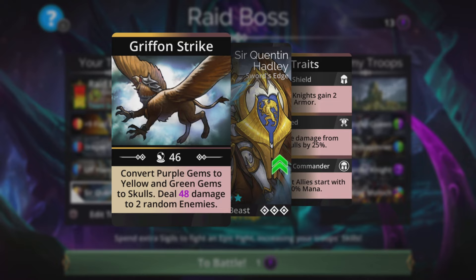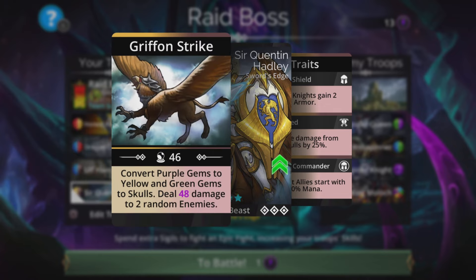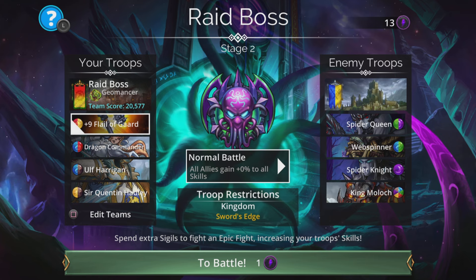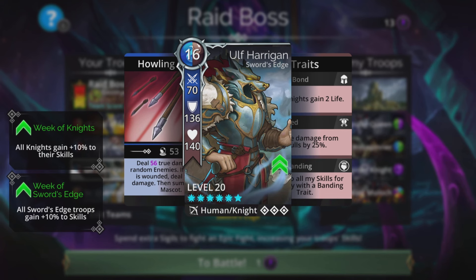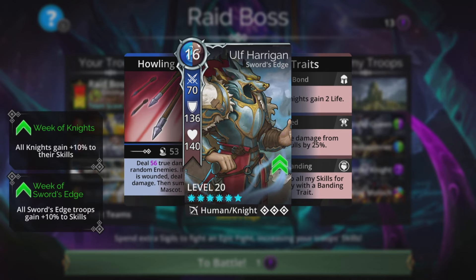Converts purple gems to yellow and green gems to skulls, then deals magic plus 2 damage to 2 random enemies. So if this gets charged up quickly, we can wipe out 2 enemies really quickly in those early stages. Failing that, we can hit them with Ulf Harrigan - does magic plus 3 true damage to 3 random enemies, and if an enemy is wounded, deal 10 extra damage. And then summon Ulf's mascot. So it has all that damage and a summon as well.